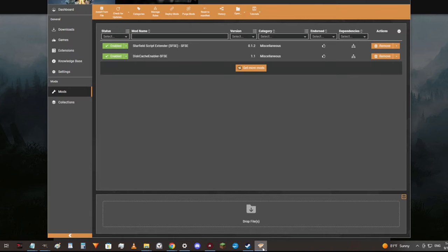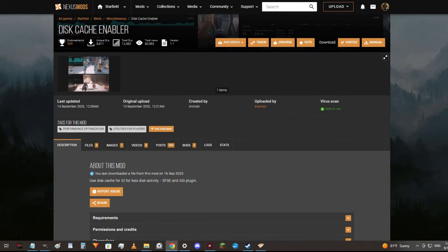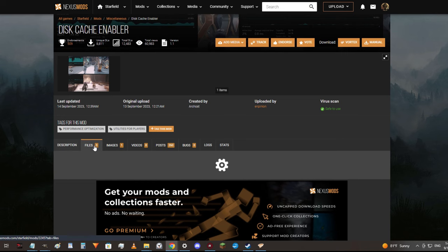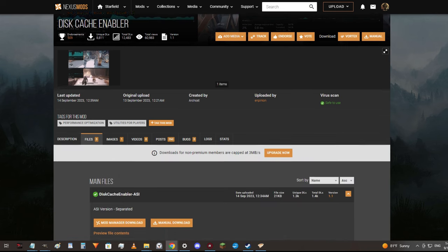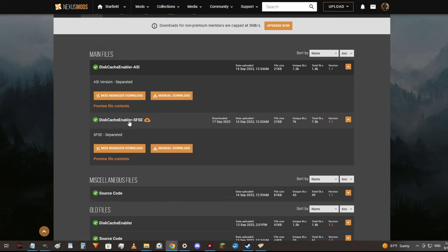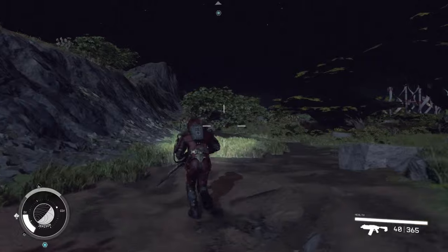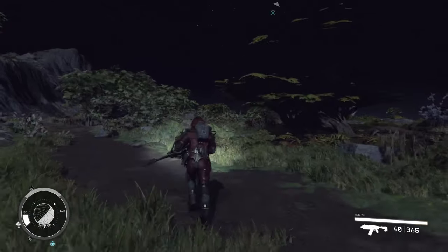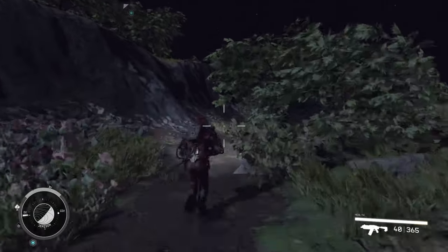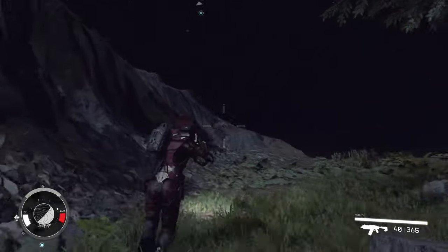Now follow the link below to Disk Cache Enabler. It's a simple mod that fixed everything for me and allowed me to play smoothly on an HDD. Go to the mod, click on files, click the option for SFSE, download the mod with mod manager, and that's it. Bethesda may fix this in an upcoming patch, but until then this takes the stress off your hard drive and uses the RAM — or something along those lines; it's explained well on the mod page and in the comments.